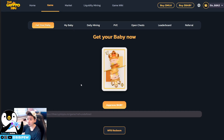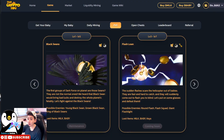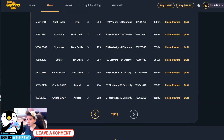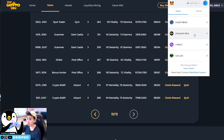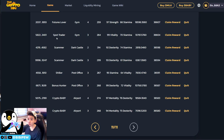To get babies, you can buy from the marketplace or mint them — but minting is currently unavailable due to maintenance. Now I'll go straight to redeeming my salary and upgrading my babies. First, check how much milk tokens you have. I currently have 21,000 milk tokens, so I just need to retrieve 130,000 more. I'll select the baby I'm going to upgrade — the 99-72 bonus hunter — found on page 2.